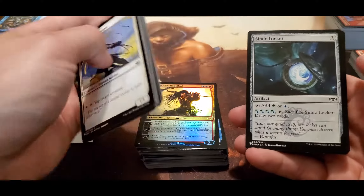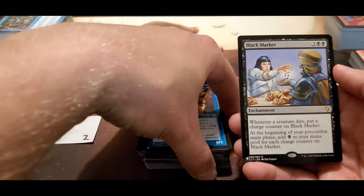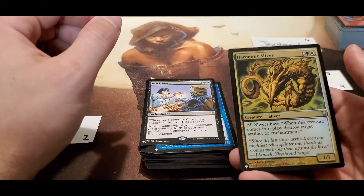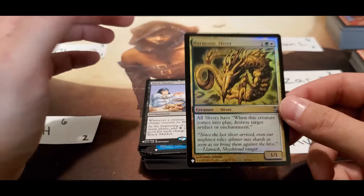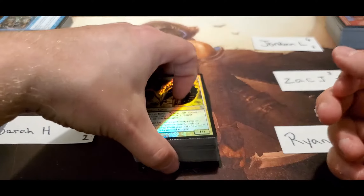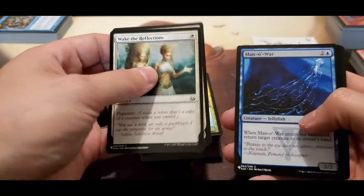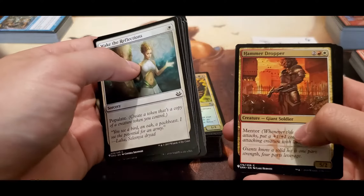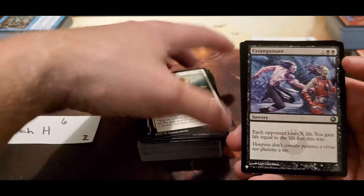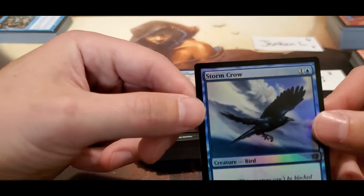Boros Challenger, Simic Locket, Floodgate, Black Market - not a bad pull. And a Harmonic Sliver. Any sliver players out there? It's ridiculous - I got smacked yesterday with a sliver build, absolutely smacked. He kept cascading on me, completely ran the board on me, I couldn't do anything about it. Last pack - is the mana crypt hiding in the back? Sanguinate, Teferi for a second planeswalker, and the foil Stormcrow.